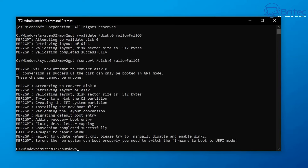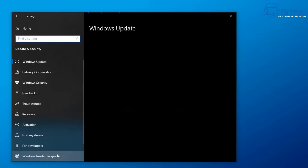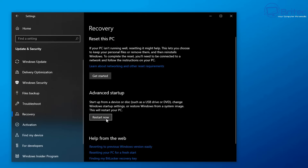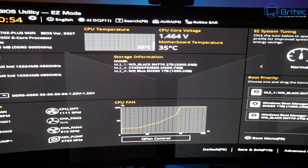Now we need to boot into the BIOS. You can use the command: shutdown /r /fw — though some machines don't support this, especially in Legacy mode. You can also go into Windows Settings → Update & Security → Recovery and click 'Restart now' under Advanced Startup. Alternatively, tap the F2 or Delete key (or whatever key your system uses) during boot to get into your BIOS.